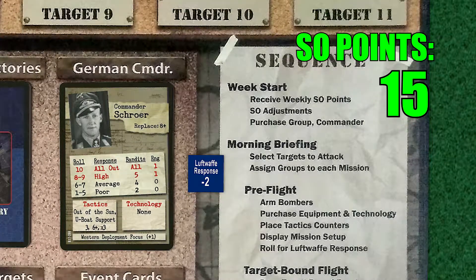We receive our 15 SO points for the week, plus the 8 we carry over from last week, for a total of 23. But we remove 3 points because of the remaining U-boat, for a final total of 20.